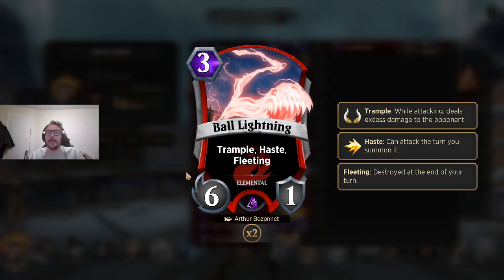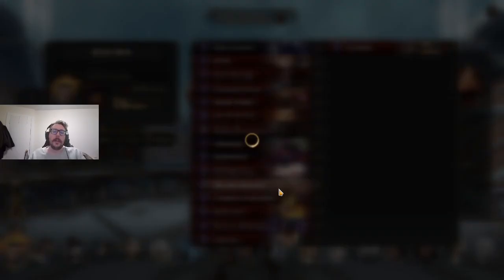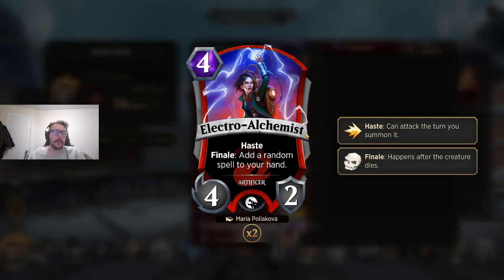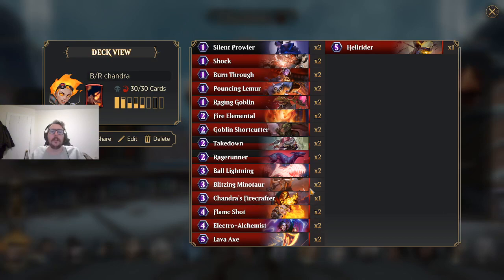Ball of Light dies at end of turn but it's got 6 power, Trample, and Haste. You'll often see Chandra playing Haste creatures — Minotaur, Raging Goblin. I was trying Electro Alchemist; not sure it's that good, but giving it a shot. What this means is you're just trying to jump ahead of your opponent to connect for damage to close out the game. You've only got three 5-cost spells on top. It looks different than Gideon — you're playing a straight-up different planeswalker. Similar to Aangrath, you're just trying to get damage through to get to your spells that close out the game.